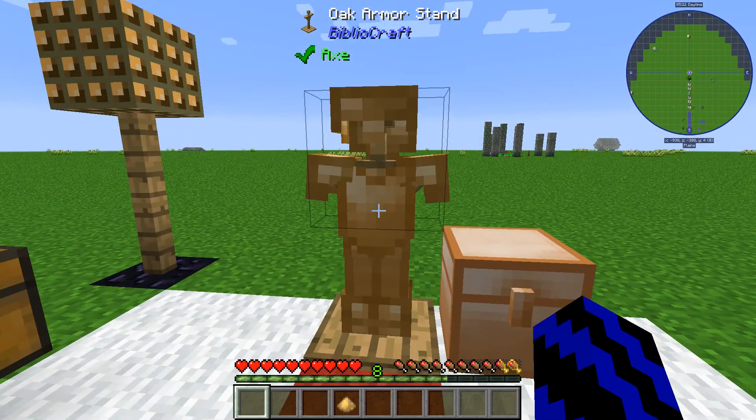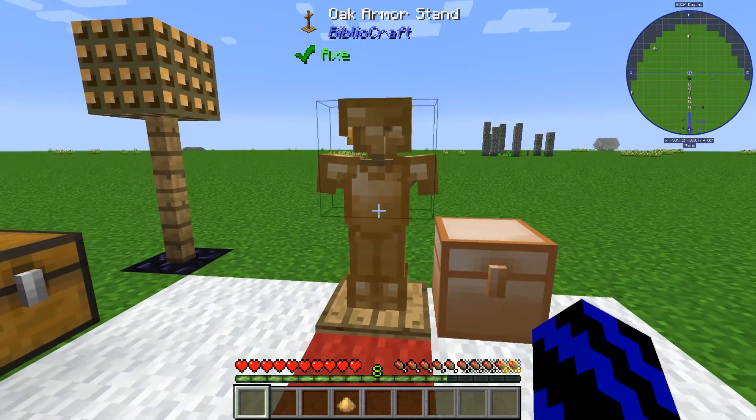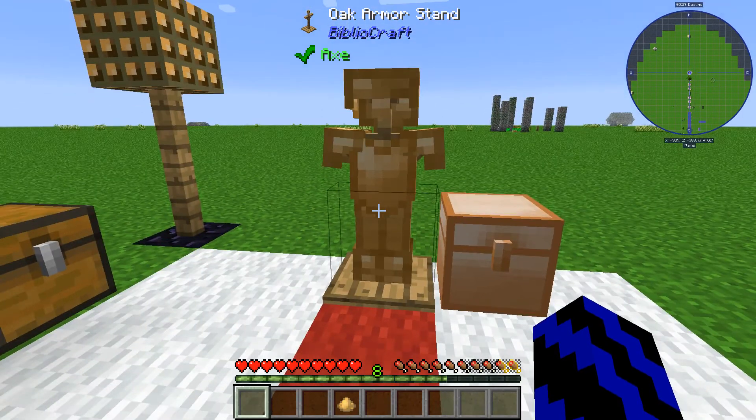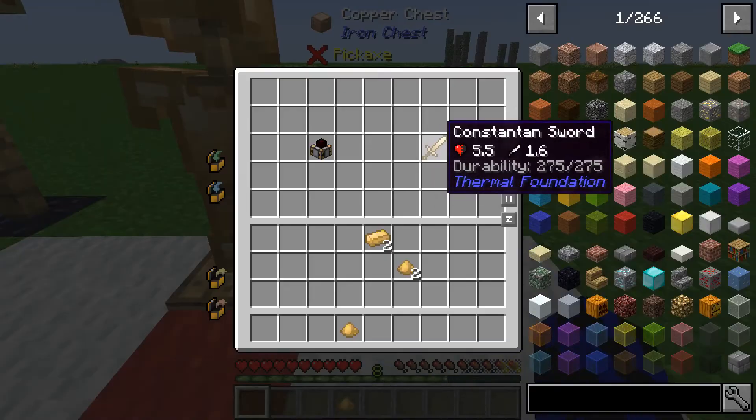Some other cool things you can make with the Constantan ingot is the armor, which is great — I've tried it out, it's just as good as iron armor, probably better enchanted.